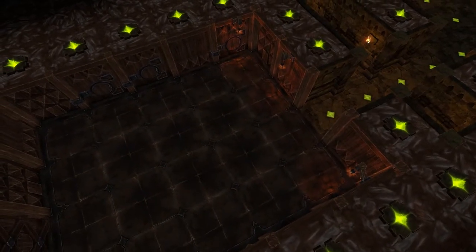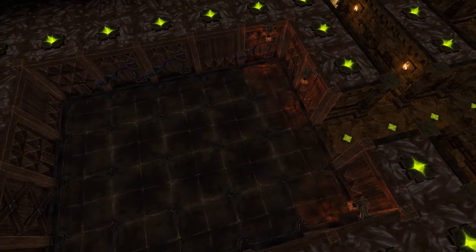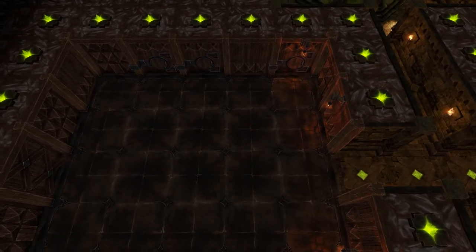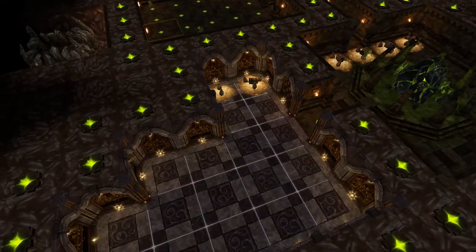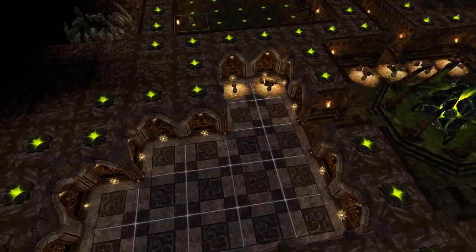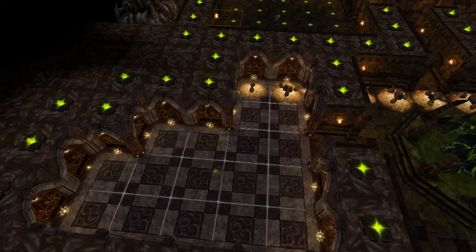The lair. Within the cozy walls of this room, your minions will lay their wicked, weary heads to rest and restore their vitality. Gold is required to pay for rooms, traps, and the wages of your minions. Keep the coffers of your vault full, and your dungeon will hum with productivity.